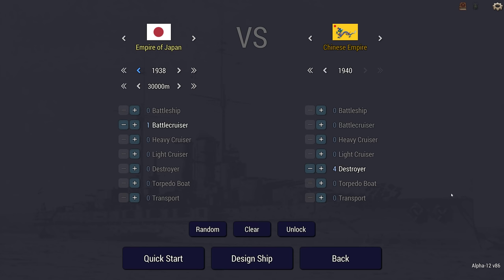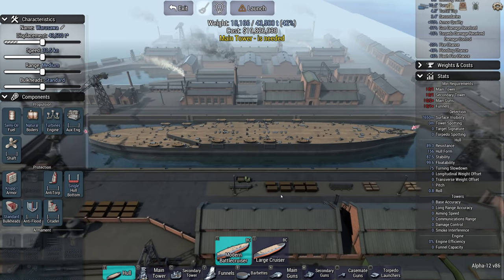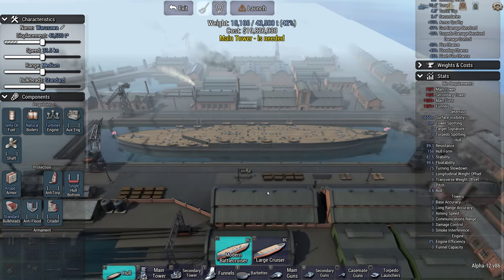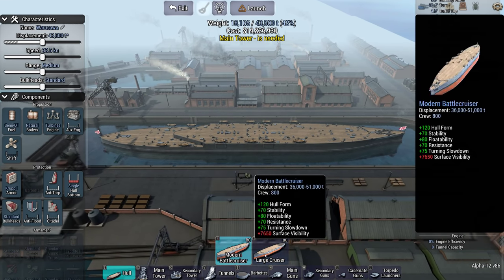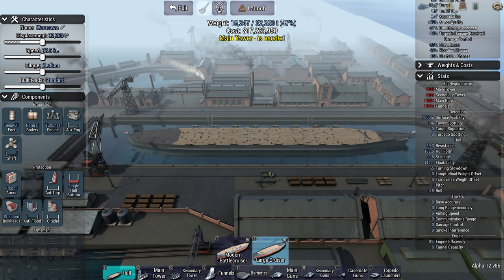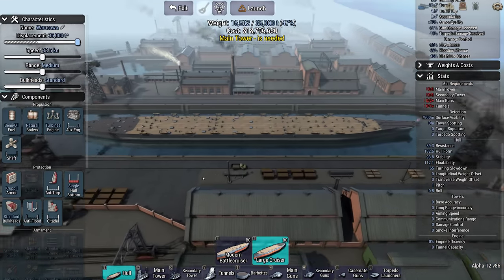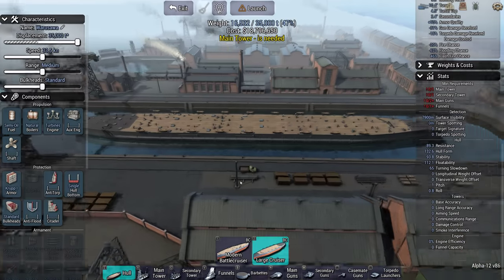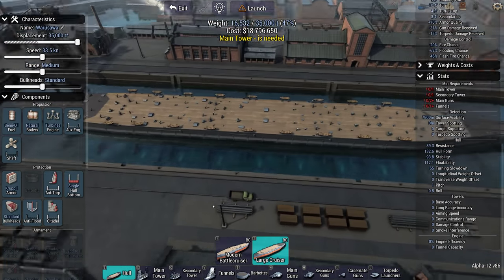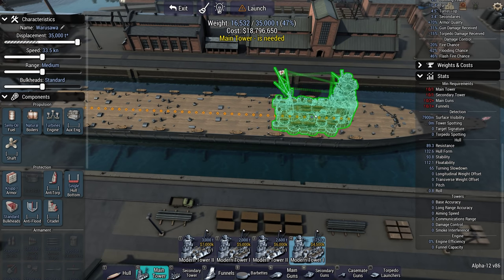A battlecruiser against four destroyers. Well, not quite, because this battlecruiser — and I think the large cruiser is going to be a better fit for this one — is not actually a battlecruiser. It is a carrier that has been caught unawares by a group of destroyers. So I'm going to try and make it as carrier-like as possible.